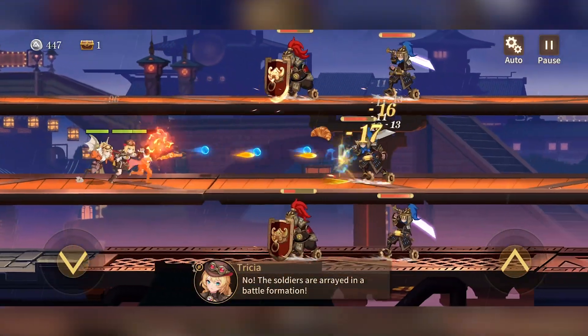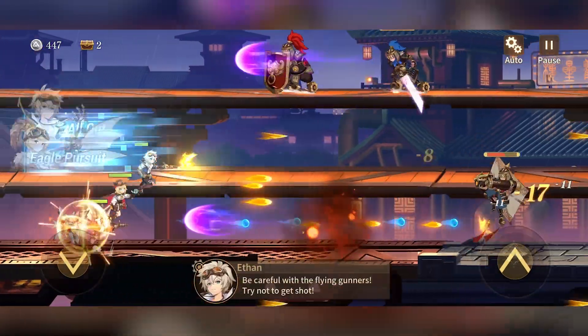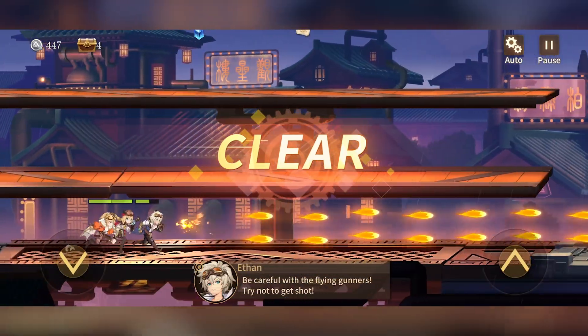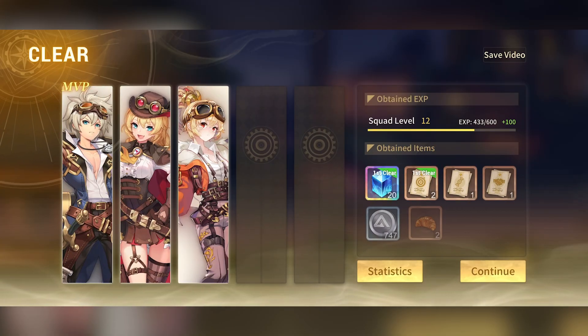The gameplay is a 2D auto-run bullet storm type of game where we are just trying to avoid any attacks that come our way whilst getting onto the right track to destroy enemies in front of us. There are three different tracks — press the right button to jump up, press the left button to jump down. And that was the end of the level.